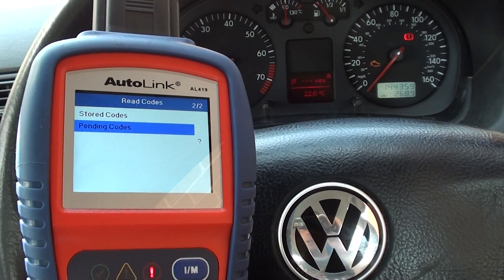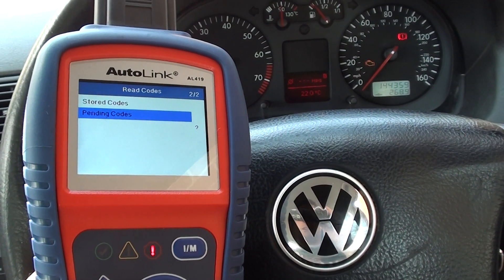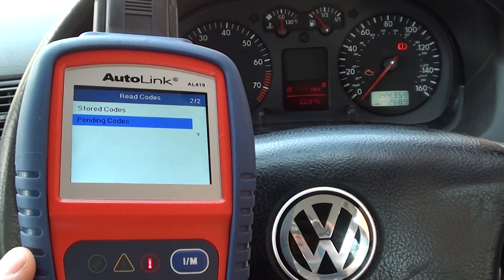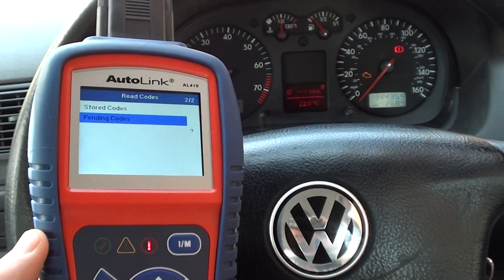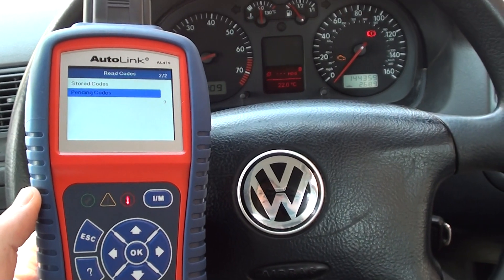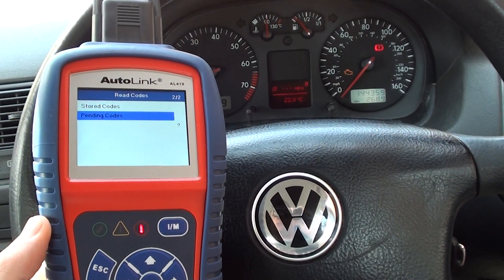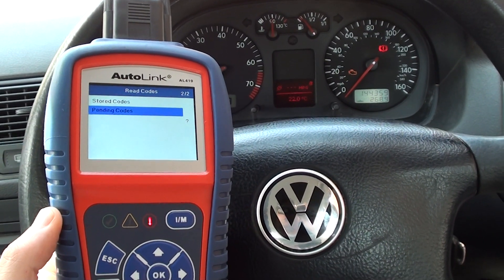We'll clear that one in our own time, but for now it's a case of fitting the new O2 sensor and then erasing the fault code. You can find the Autel AL419 tool by clicking the link directly below this video, where you'll find more information and a few more videos on the tool itself. Thanks for watching.